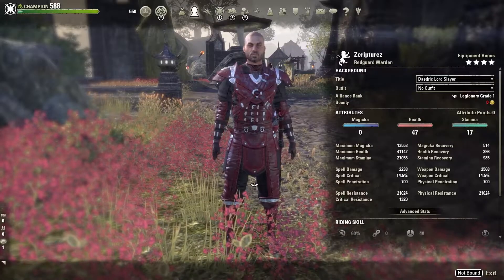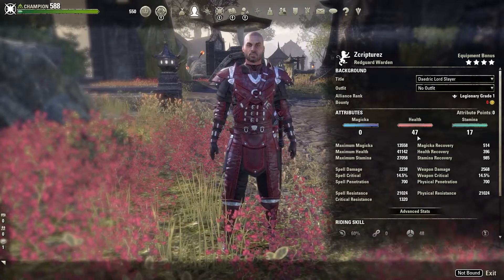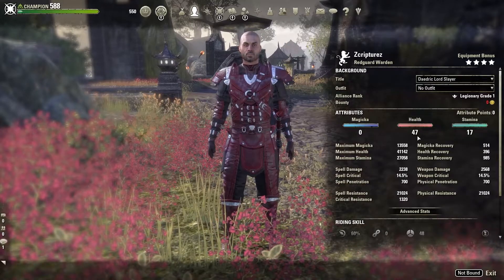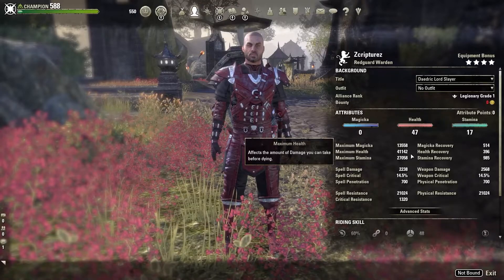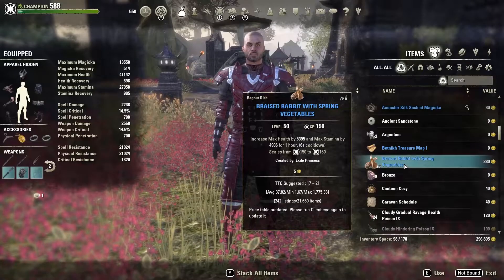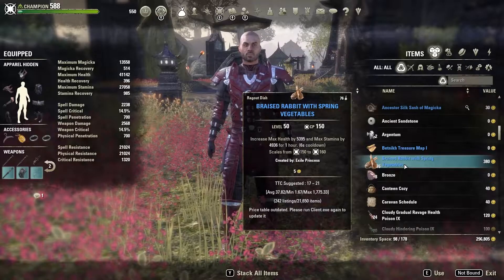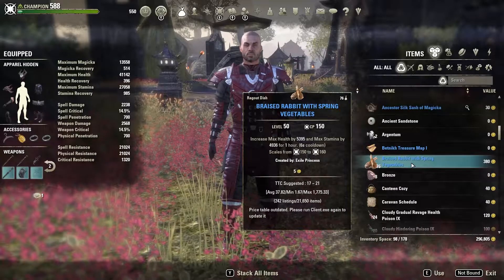Let's start with attributes. I went 47 into health and 17 into stamina. My main goal here was to at least achieve getting 40,000 hit points. I went a little bit over, so as you can see I went to 41,142. This is also including food, and the food that I'm using is the Braised Rabbit. It's pretty affordable on the auction house, so you can just get it on there. This gives maximum stamina and also maximum health.